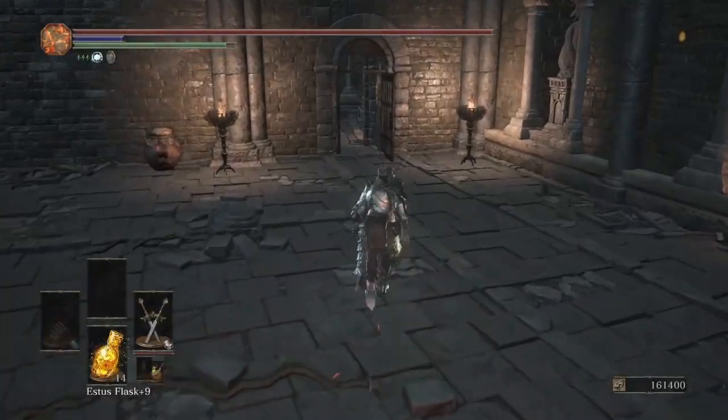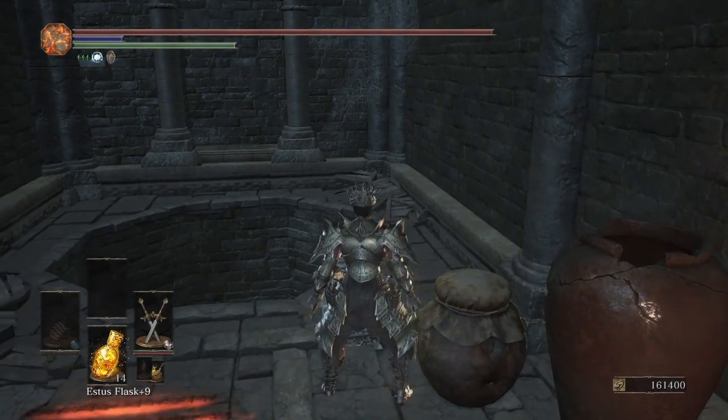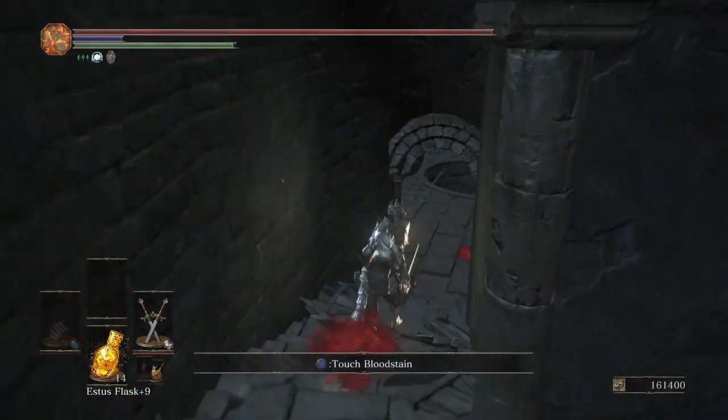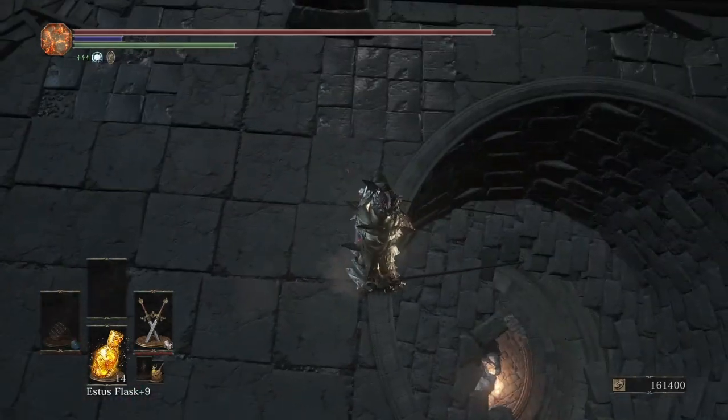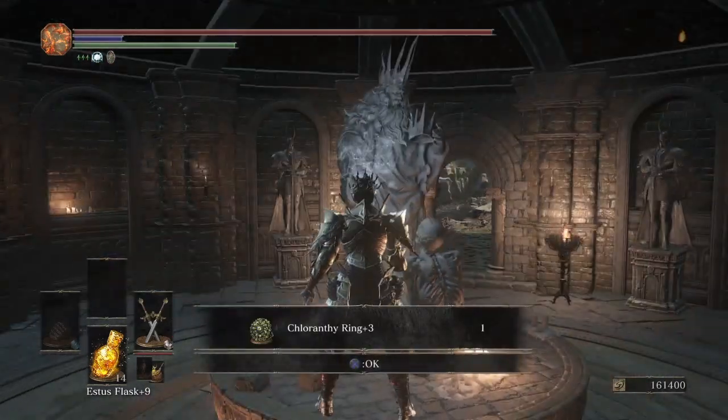Now the Chloranthy Ring Plus Three — load out at the Ring City Streets bonfire. There's going to be an elevator, and on your way down in the elevator there's a room on the left you roll into. There's a skylight that allows you to drop down right onto where the Chloranthy Ring is.